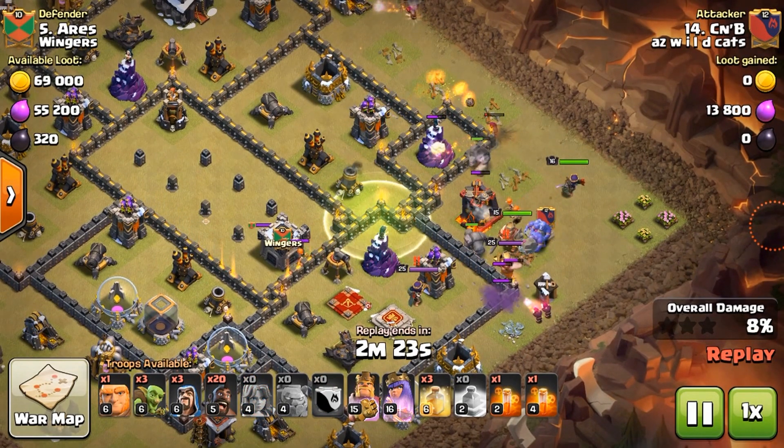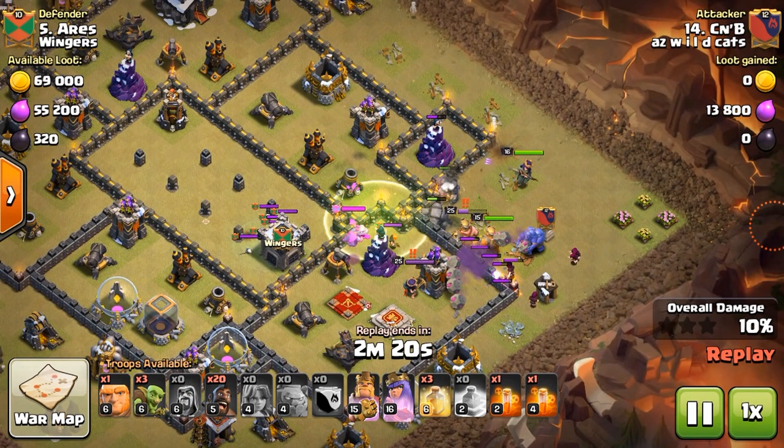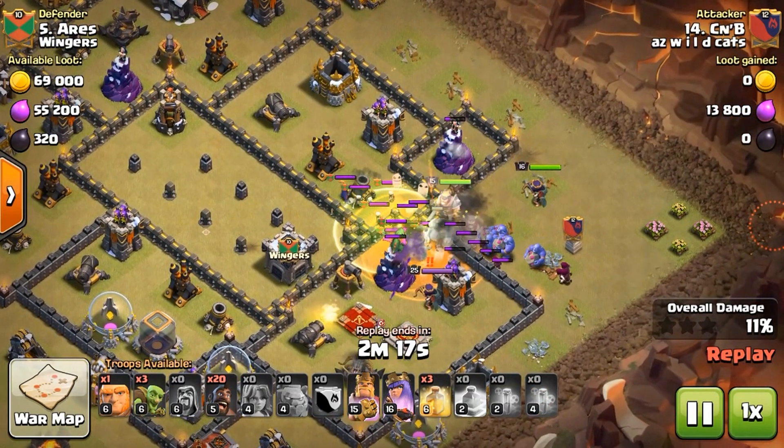You see I create a funnel. The funnel is the key to these attacks always. If your bowlers, valks, or anything go outside — especially your queen — you are done. So I set up a golem and break these outside buildings without breaking the inside buildings. These are what I call your anchor buildings, because you set down your troops to aggro on them. Once that building's done they go to the next closest one, so keep those anchor buildings in.